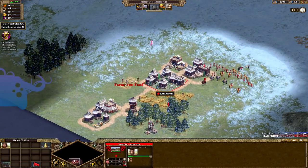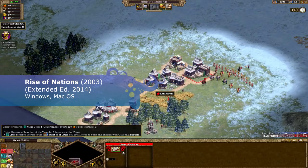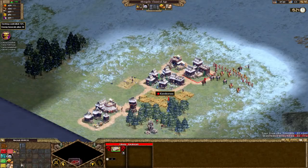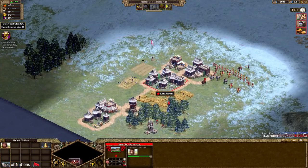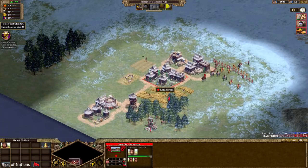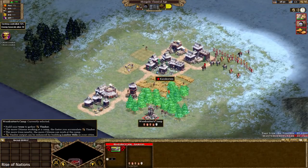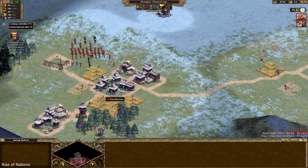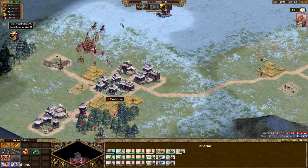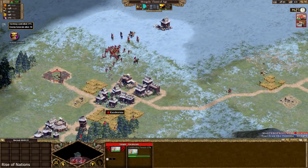Rise of Nations Extended Edition. This is a treat for any Age of Empires fan. Here you can choose from 18 different nations, each with special abilities and unique military units. You have to guide your nation through 8 stages of world history, starting with sticks and stones and climbing your way into the future with helicopters and similar stuff. The game has some unique gameplay elements like automatic spawning of citizen workers who automatically look for a task to perform.